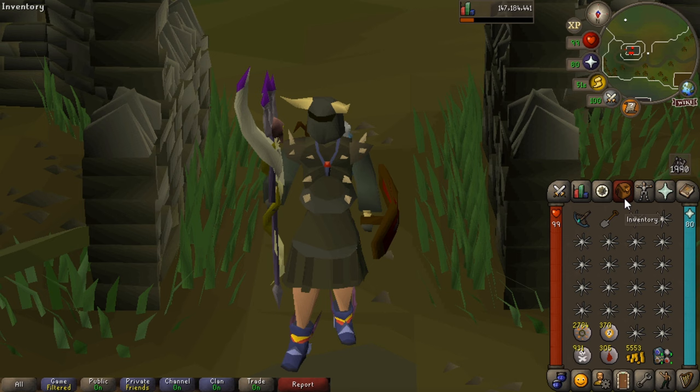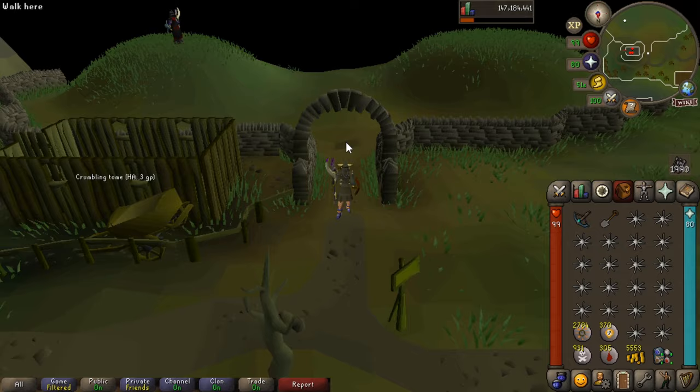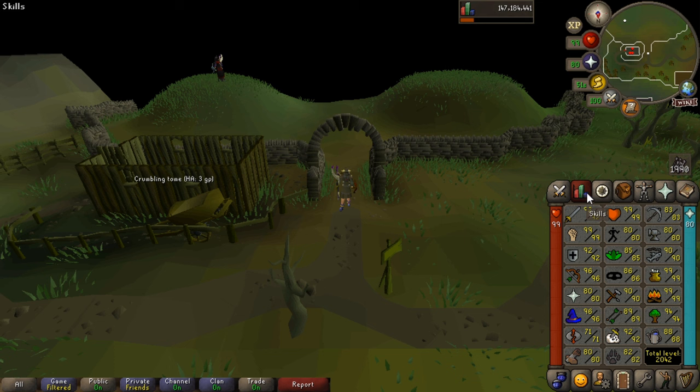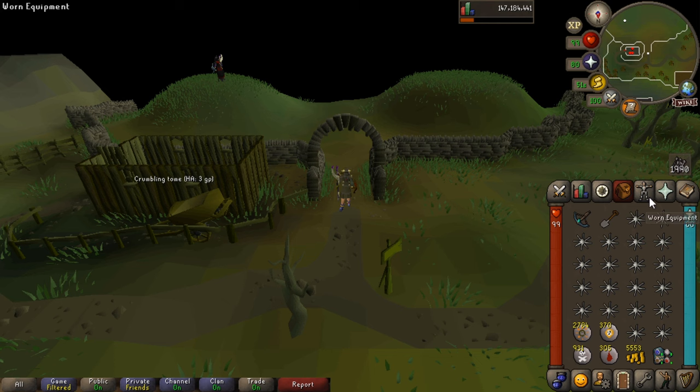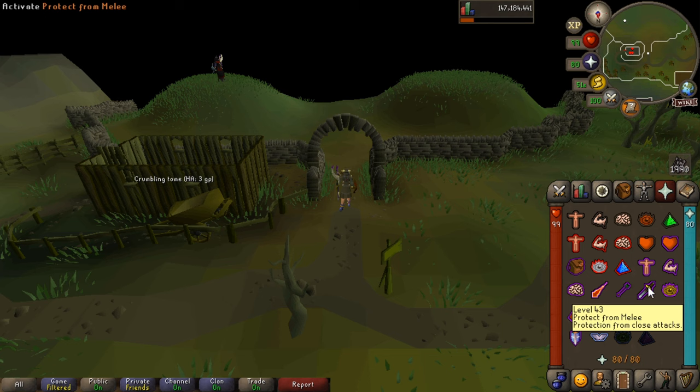We're going to go through a full Barrows run covering what you should expect, what you need to do, how to kill each brother, and which ones are the dangerous ones. If you are a lower-level player, you can do this with like 50 Magic — whatever level it is to cast Iban's Blast, which is 50. Some defense would be good too — maybe base 50 stats in range and defense. You're not going to really be using attack and strength. For prayer, you're going to want your overheads, so up to 43 — and Eagle Eye is incredibly useful on Ahrim, so 44. Mystic Might is also an option at lower levels.